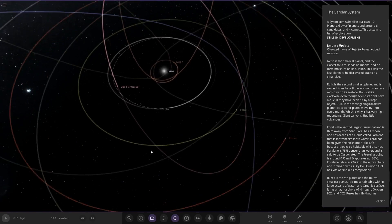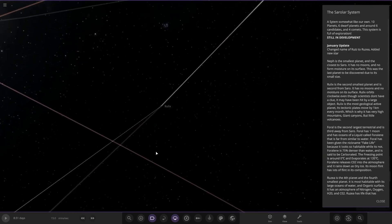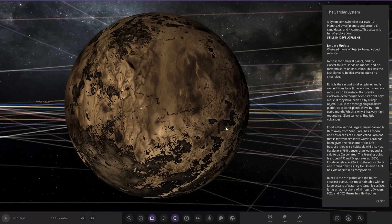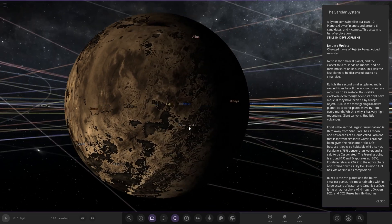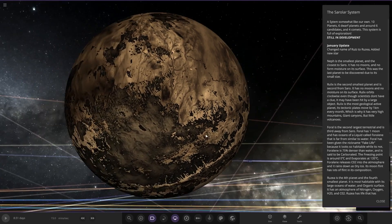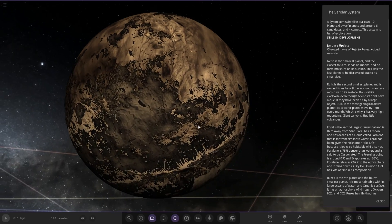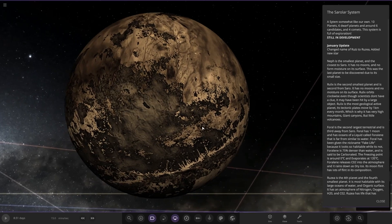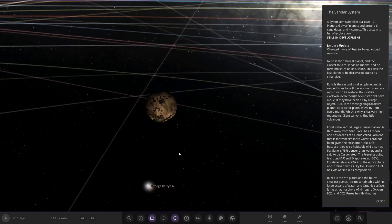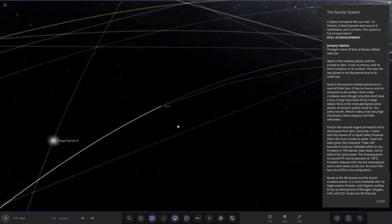Next up we have Rulix, the second smallest planet. It has no moons and no moisture on its surface. Rulix orbits clockwise, which many scientists don't understand — it may have been hit by a large object. It is the most geologically active planet; its tectonic plates move by one kilometer every month, which is why it has very high mountains, grand canyons, but few volcanoes. Nice.